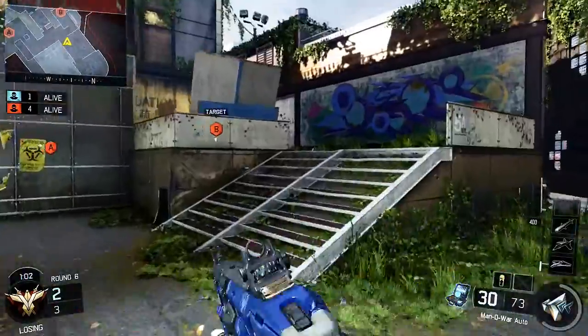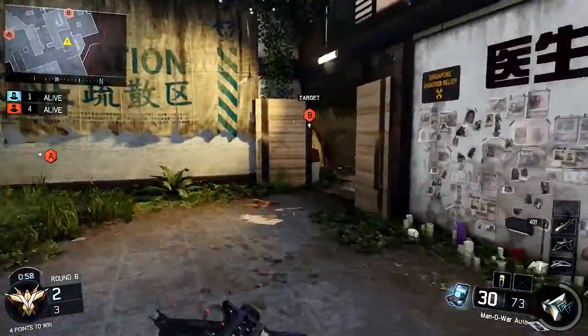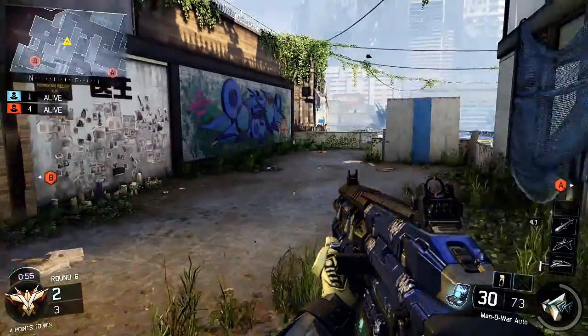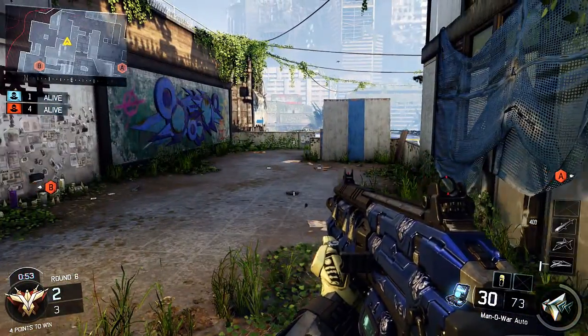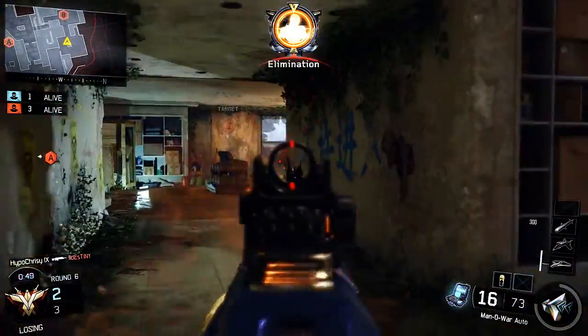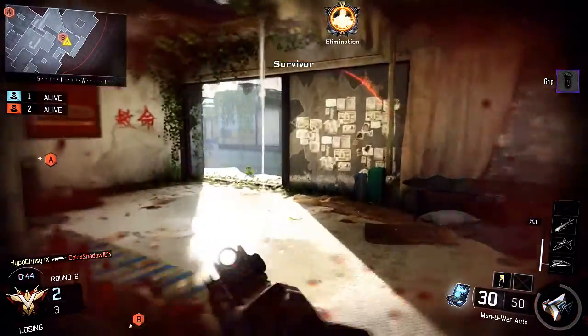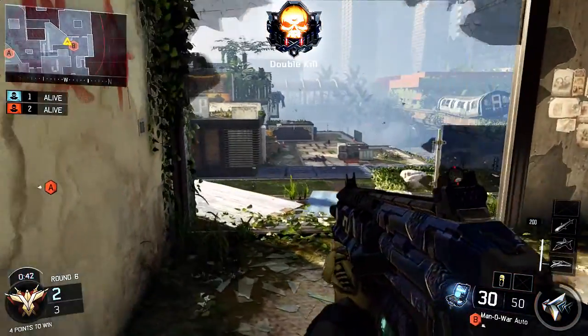What I need to do now is just try and bait these people out. I'm between both bombsites, which is a good position to be in, and I'm going to wait because I expect someone's either going to come from B or A. I kind of back myself into a corner and wait for the challenge. This guy pushes me, and I get a nice easy kill. I expected someone to be in the B bombsite — people like to wait up top or down low.